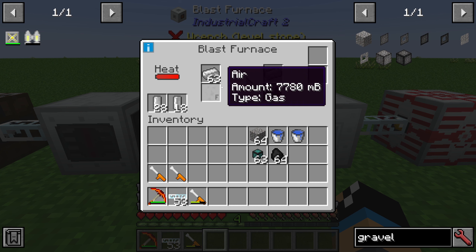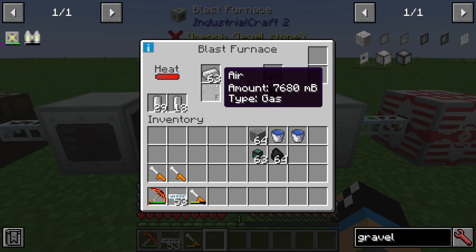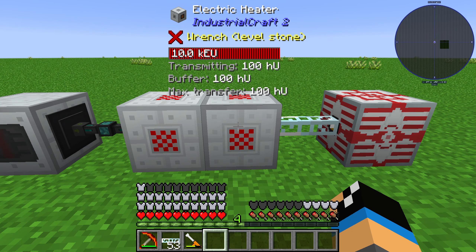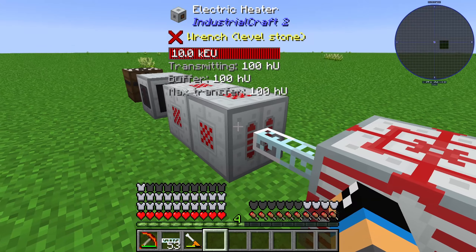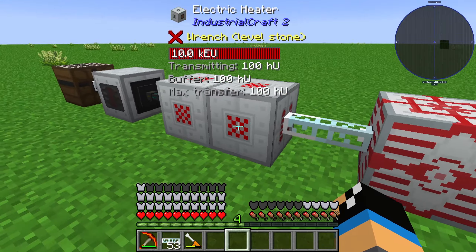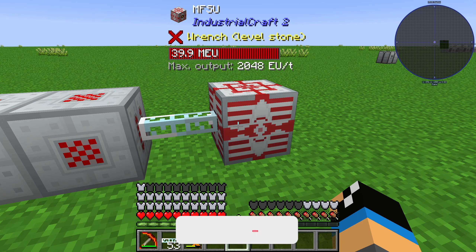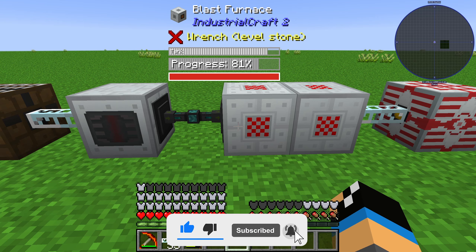To produce steel ingots we need iron ingots, we need air, and we need some heat. This heat comes from an electric heater with coils. You need to make sure that the interfaces are facing each other. The electric heater is powered by an FSU with a glass fiber cable.